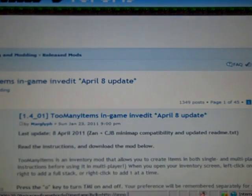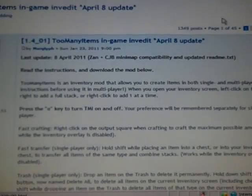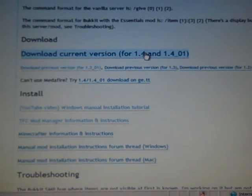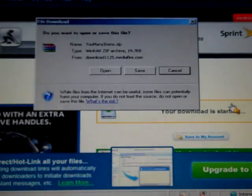It'll take you to the Minecraft forums — awesome place. It pretty much tells you everything. Then just download it. I would go on the MediaFire link — I always use MediaFire because it's safe. The adf.ly link usually has some viruses on it, so I don't use it much.